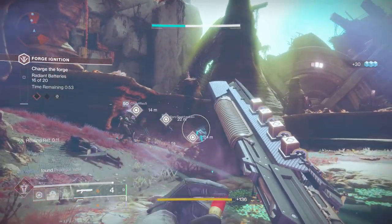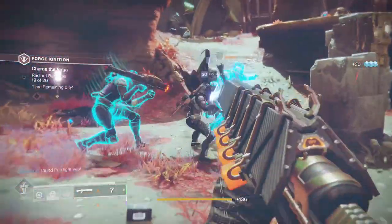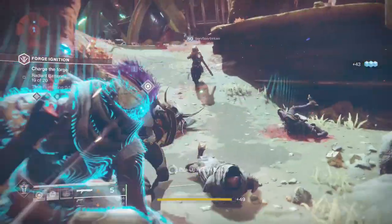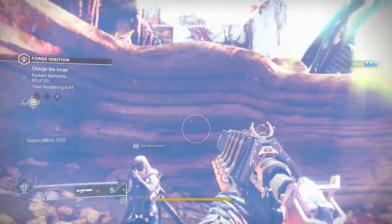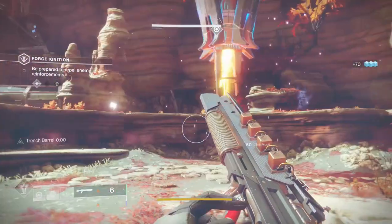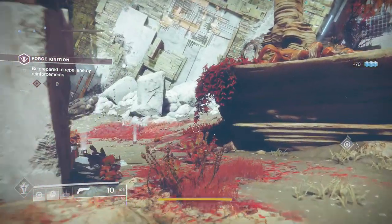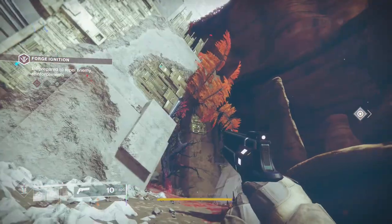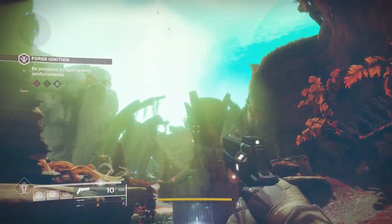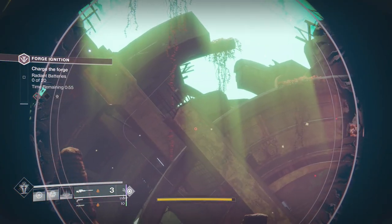The same loadout you used for the Volundr Forge works well here, except Cold Heart might actually be better for the boss, though it will slow you down during the first two phases. For team composition: two warlocks with Well of Radiance and one Hammer, or go two Hunters with Blade Barrage and a warlock with a Well. The warlock Well is what's going to give you the extra damage and protection you need to make the most of your initial damage phase.